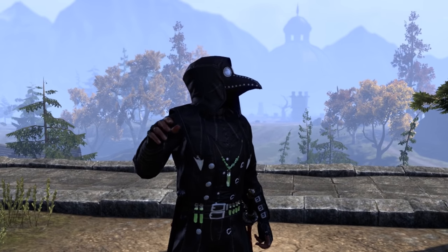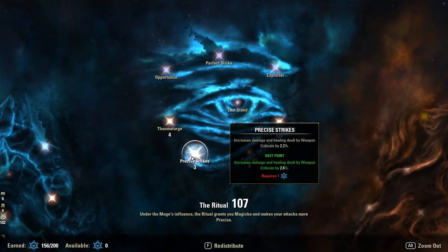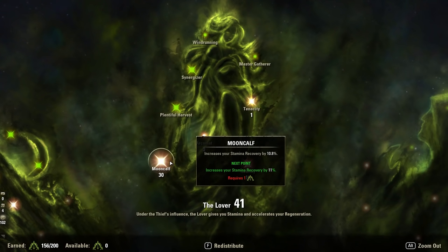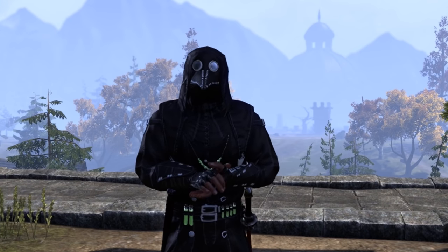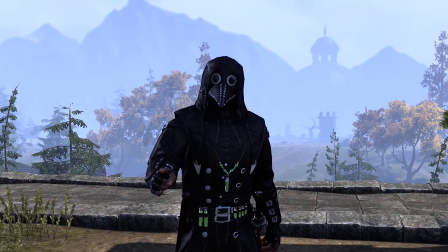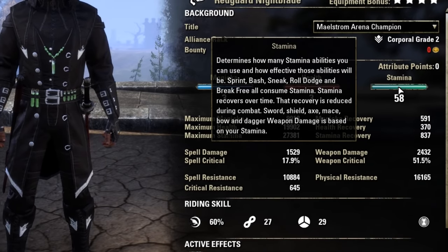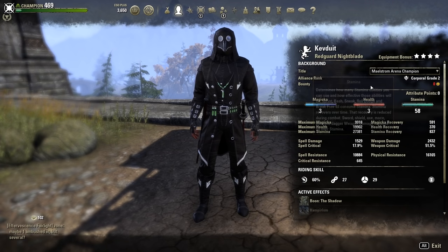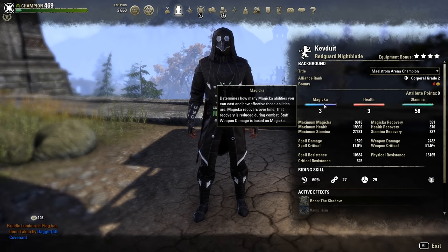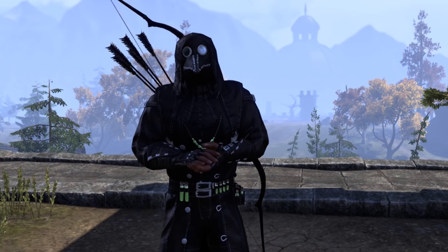For champion points, you're just gonna want to focus on melee weapons, Bow Expert, Mighty, Thaumaturge, Precise Strikes, Medium Armor, Warlord, and Mooncalf. The Mundus Stone you need is the Shadow for increasing your critical damage done, because with this build you live for the crits. With attribute points, focus mostly on stamina — personally I've got 58 in Stam, 3 in Health, and 3 in Magicka. This gives me just a little bit more Magicka to use Shadow in Disguise, and a little bit more Health just because why not.